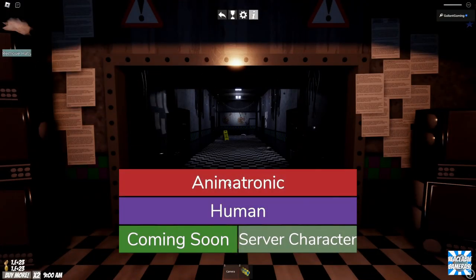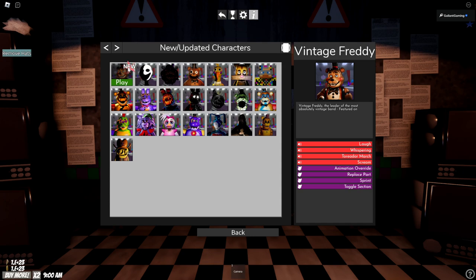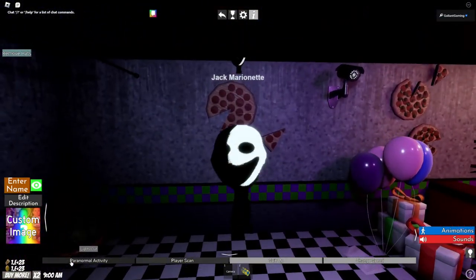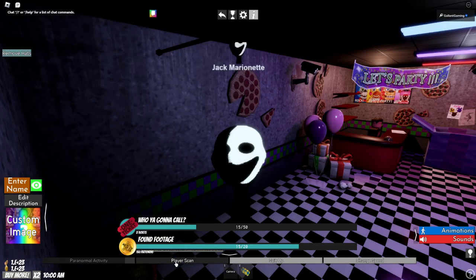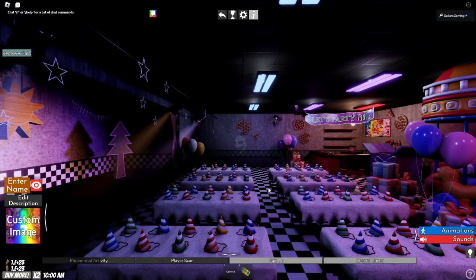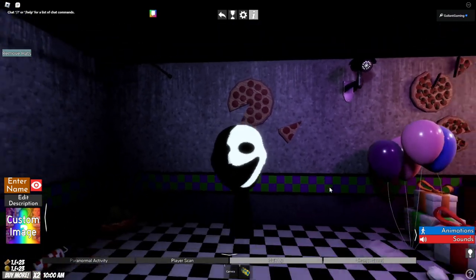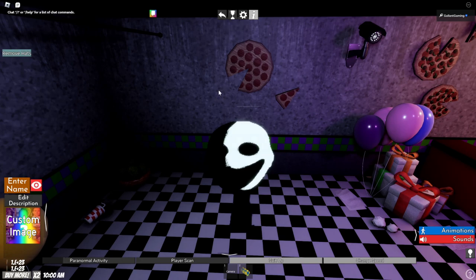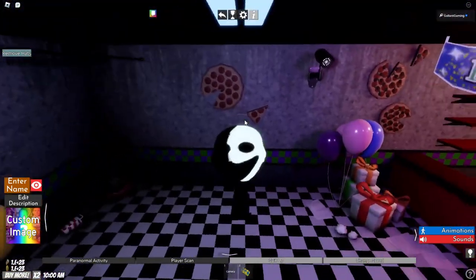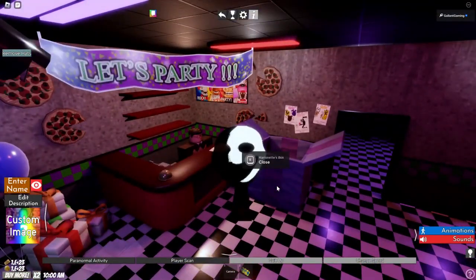We're gonna leave this weird abomination alone and move on to the other new one — Jack Marionette, a rendition of the Marionette based off Jack. It's another PNG, it's fine. We have paranormal activity again, another player scan. We can suit up ghostly — that's really weird seeing it from far away. You don't even notice it at first, and then when you finally do, it's already got you. What is that line above its head? Is that a halo? Is this a biblically accurate angel?